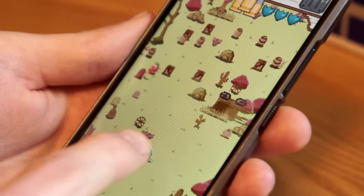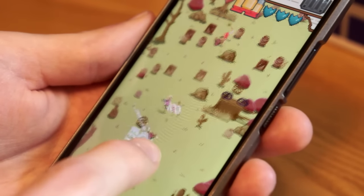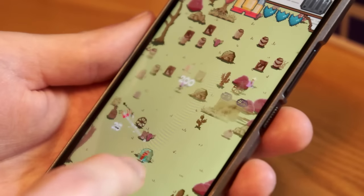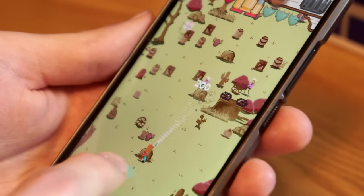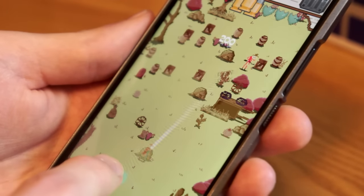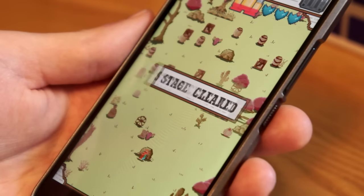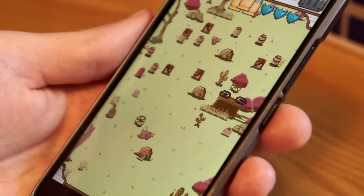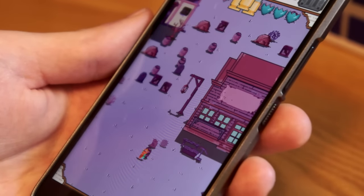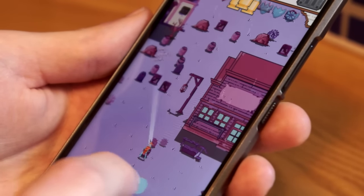I really like the design of this game. The music you're hearing is from the game — it has really cool Western style music. The 8-bit graphics are great for a Western game; it's just a really fun game to play, easy on the eyes and ears. It costs 99 cents so there are no ads, and it's a simple fun arcade game. If that sounds interesting, check out Barking Irons in the Play Store. Thanks for watching!